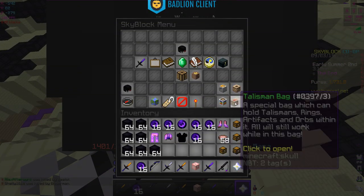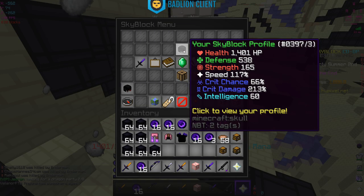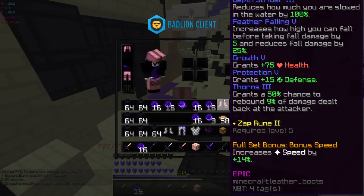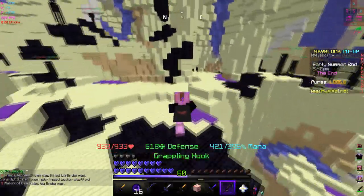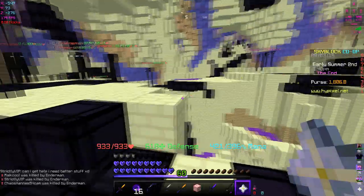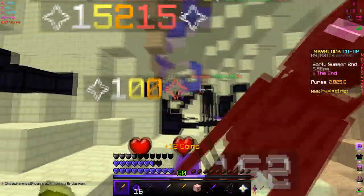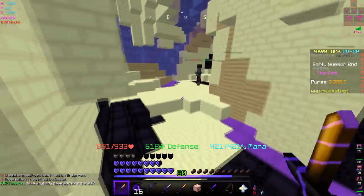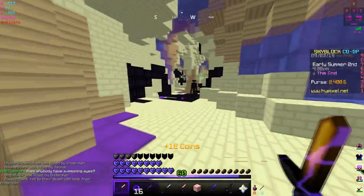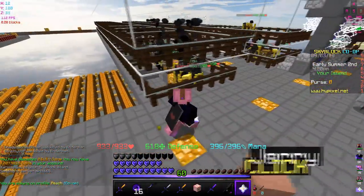So we went up with the extra rare and epic talismans. Our crit damage is now 213 — it was 165 with the other armor, so that's a big increase. We went up about a thousand extra damage on the ender set. On the regular set it was around 14,000 to 15,000 before — it all works out.